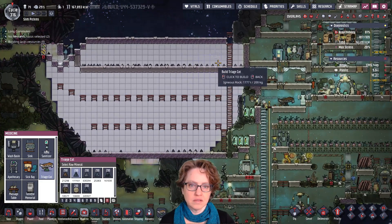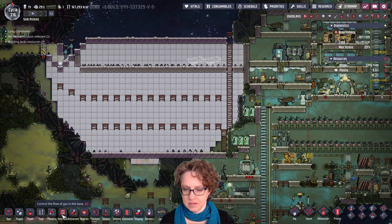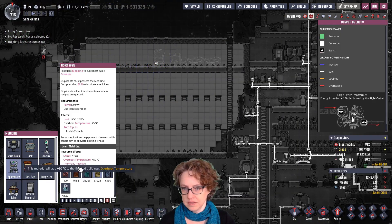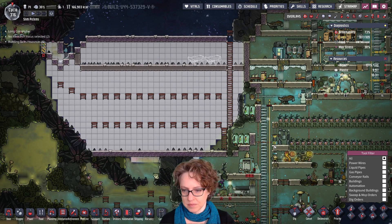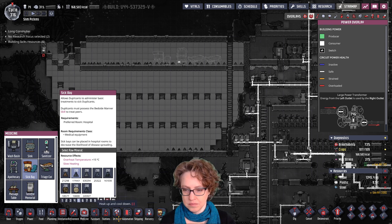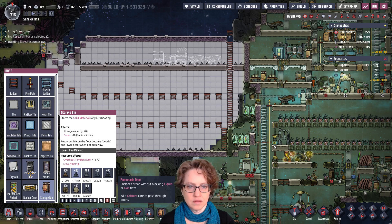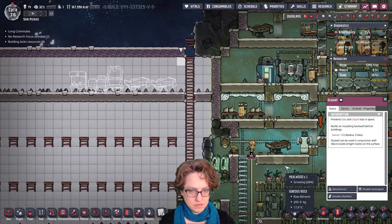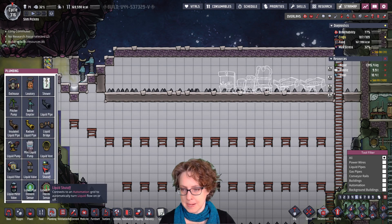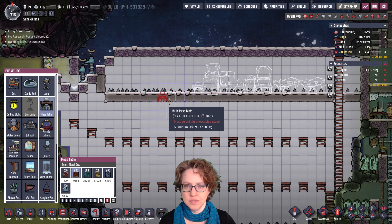Medicine, triage cart. This I did off screen. So once we get this put in, we can open this up. I'll put a container there. That's backwards from how I want it. Sickbay. Yeah, it looks like it will fit. One of these, a couple doors. I can't put doors over these — I didn't know that. And a table we need. And then we can put a bedroom over here.